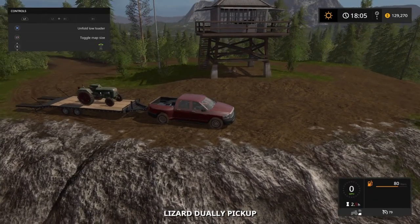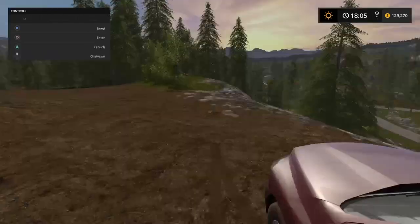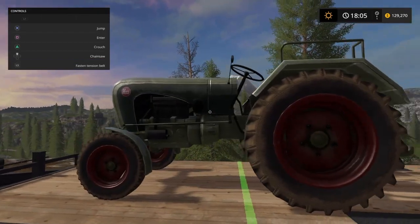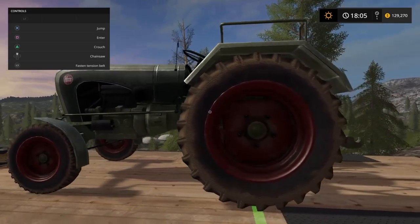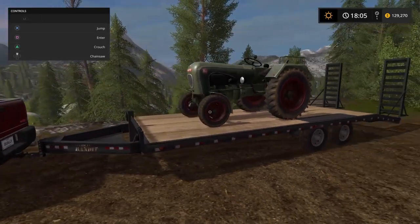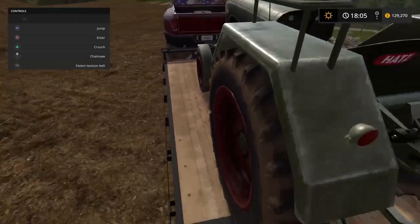I'll talk about it next to you. This tractor came in a mod pack, so there are more classic tractors that came with this mod. The thing is, tractors like to slide around in the back of the trailer - they move backward but don't really slide off sideways.